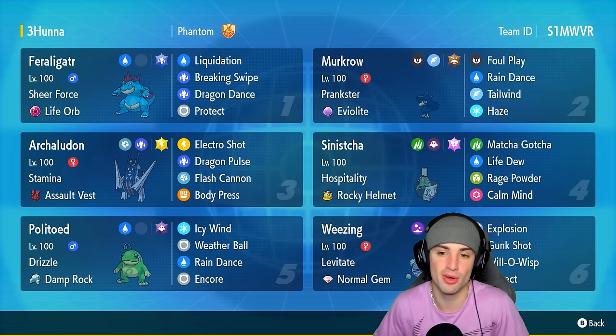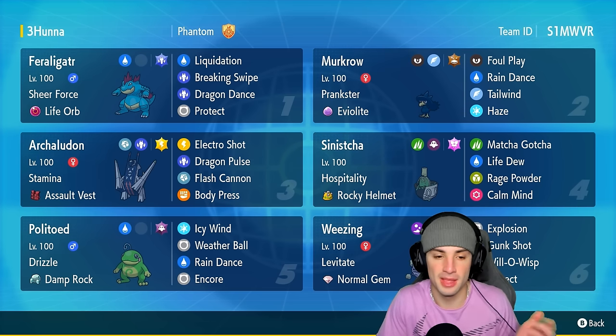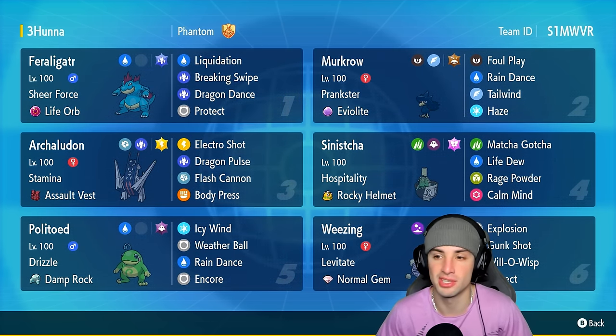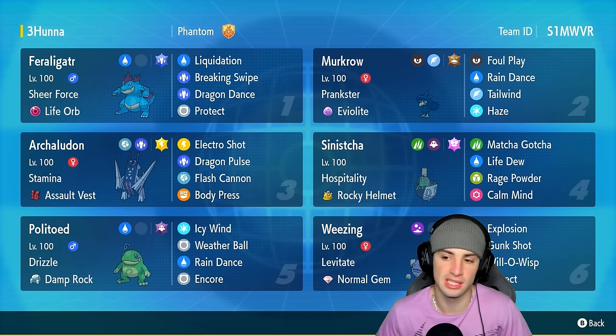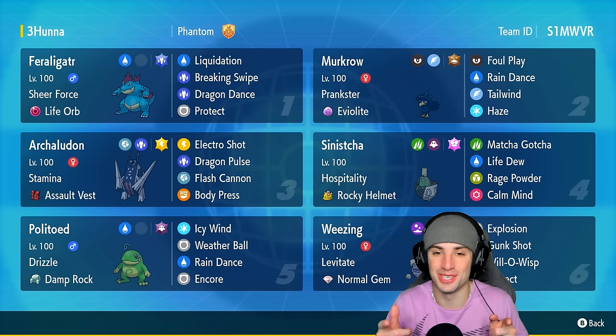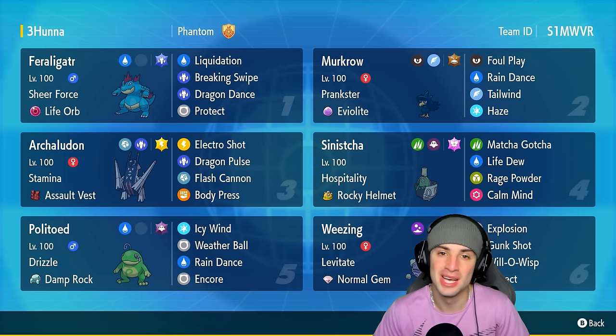The final four Pokemon on today's team are meta Pokemon: Murkrow, Sinistcha, Armarouge, and Politoed. Armarouge and Politoed you pretty much know what they do — they sit in the rain, they send Electro Shots, all that good stuff. Murkrow is a great support Pokemon with Rain Dance, Tailwind, and Haze. Sinistcha is another support Pokemon that can also do damage with Calm Mind and Matcha Gotcha. Rental code is at the top right corner — enjoy today's video!